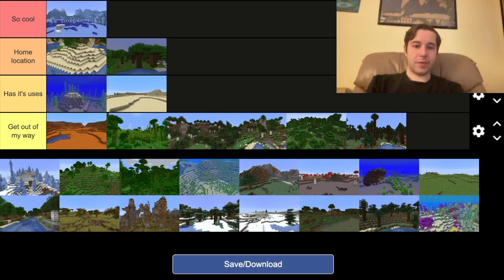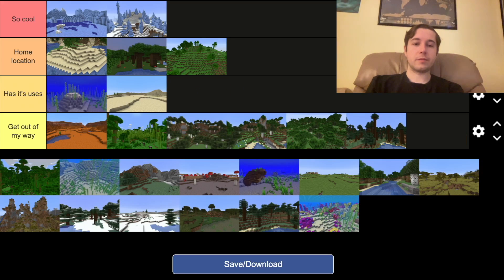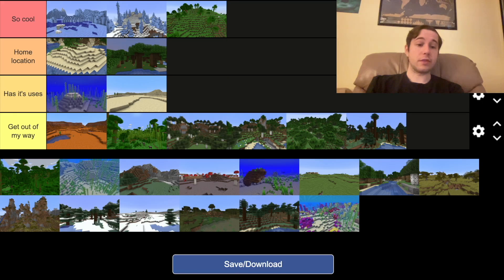Another forest — I mean, any forest realistically does have its uses, but past getting wood, which you can get anywhere, it doesn't really have a use. This is an ice spikes biome, which looks sick. I guess you could build a house in the ice spikes biome, but it would just make it difficult, because there's not a lot of resources around in either of these biomes. This one's cool — not really a home location, I just like the hills. They look nice.